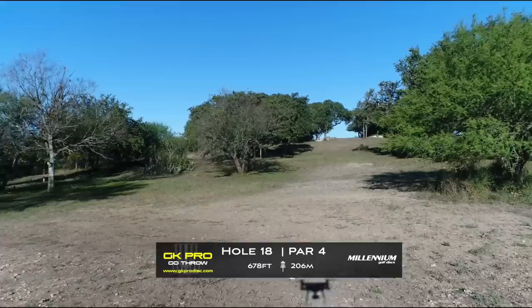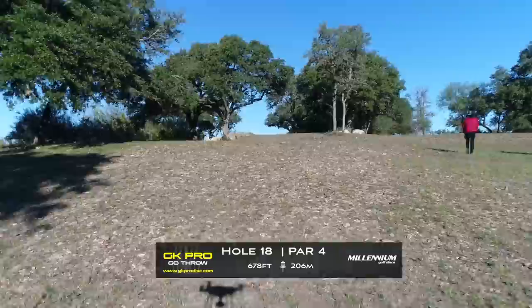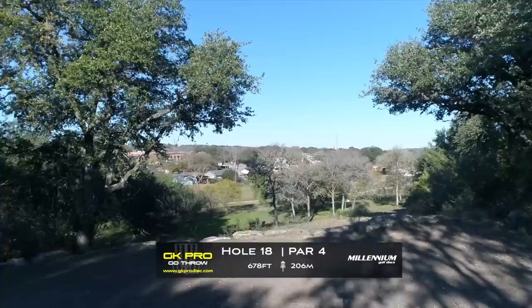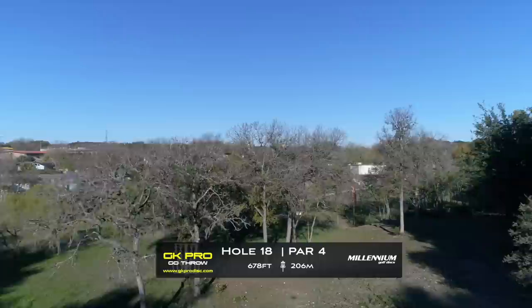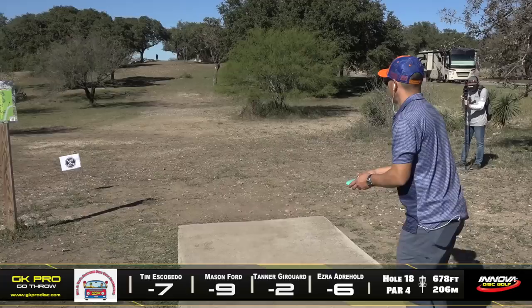On to hole 18 — we fly 678 feet, just over 200 meters, par four up and down the hill. Most of the players with the distance want to get to the very top of the hill — the two trees on the right are the only real thing in the way of getting to the top. Once you're up on the plateau you're going to drop down to the right, where you'll see the basket perched on the side hill — a very precarious pin position that can provide some drama if you're trying to run a putt. There is definitely a drop-off behind the basket. Awesome finishing hole here on the hillside.